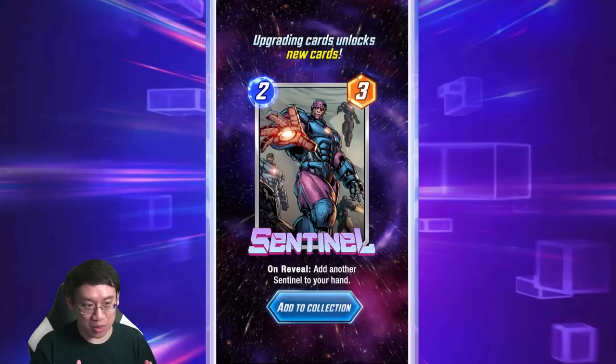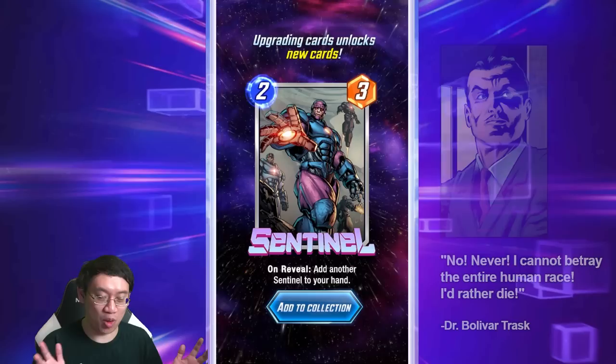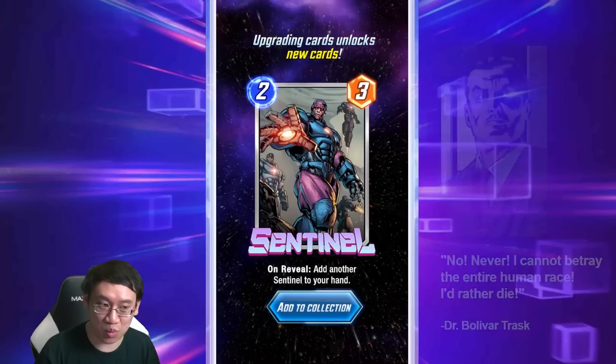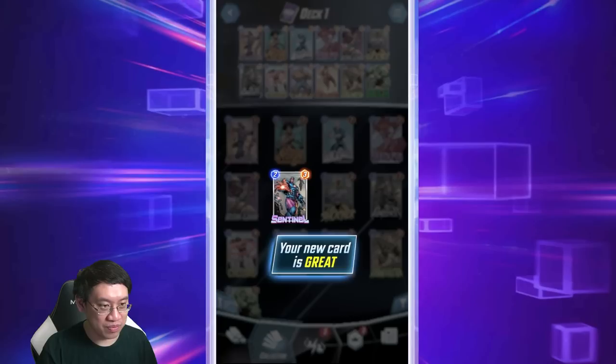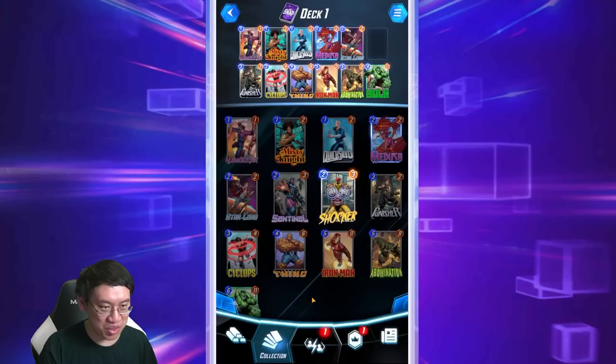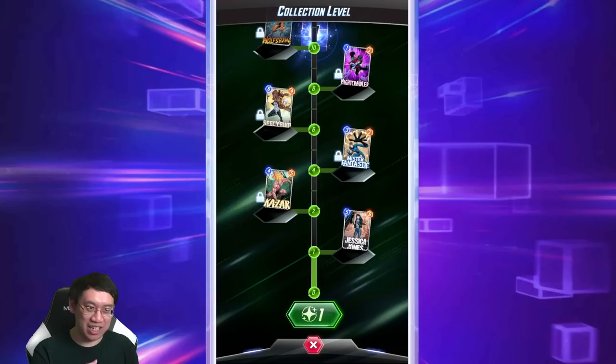Early in the game you unlock Sentinel. People in the early Marvel Snap community have nicknamed me Bolivar Trask — he's the guy who built the sentinels. Whenever you play a Sentinel, you add another Sentinel to your hand and can keep playing more. This is a really good card that I think will stay with you for quite some time. Shocker, on the other hand, is not great — that's a 2-3 with no ability.